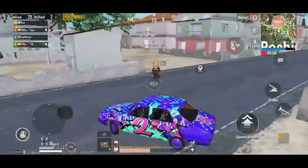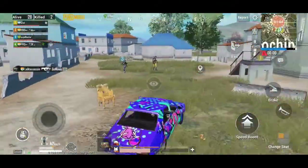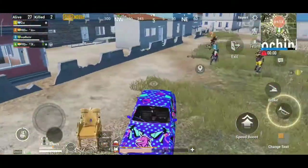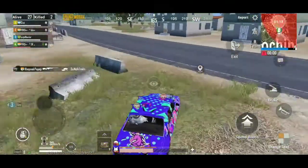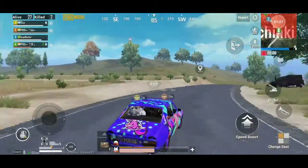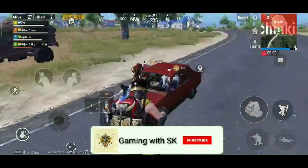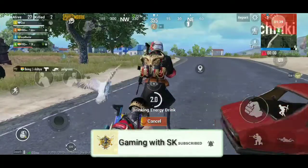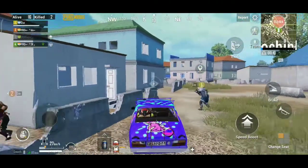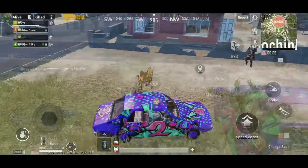If you want to use the invisible card, go to the driving seat. Take a card, then take the golden chair, and press the huge button at the same time. Press the button and when you enter the card, you will go there and now you will be invisible.